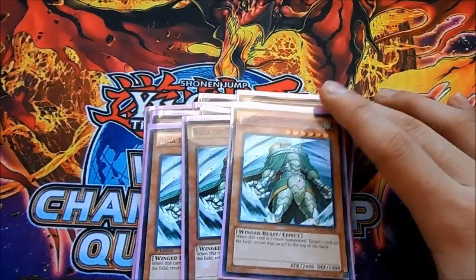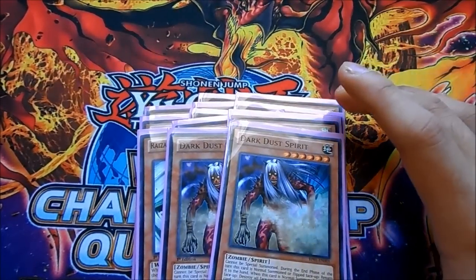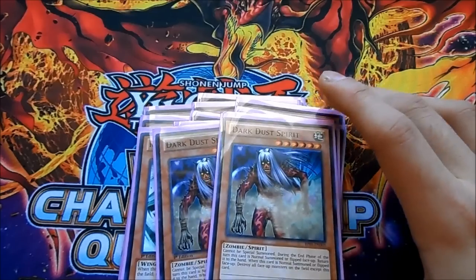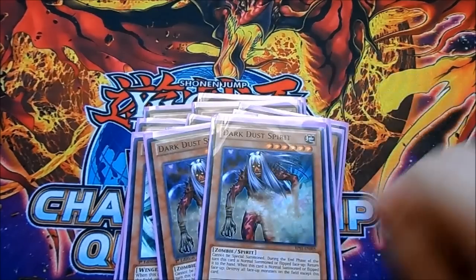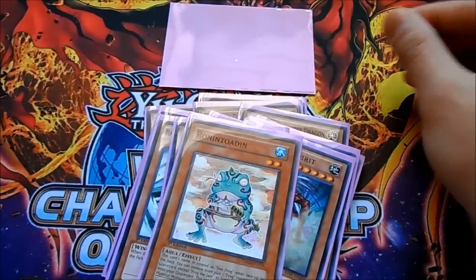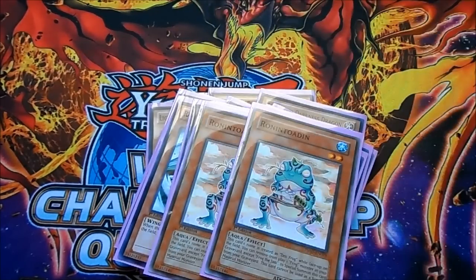Riza has a really good combo with Daigusta Phoenix since it can attack twice. A new addition to the deck is two Dark Spirit of the Silent — when normal or flip face-up, you can destroy all face-up monsters on the field, making it a great out to Bujins without targeting their Yamato or Mikazuchi. As a Spirit monster, it returns to hand at end of turn for recycling. Two Ronintoadins because in testing we lose to Fire Fist a lot — we needed at least 2000 defense to get over the Bears, making it a good stall card.